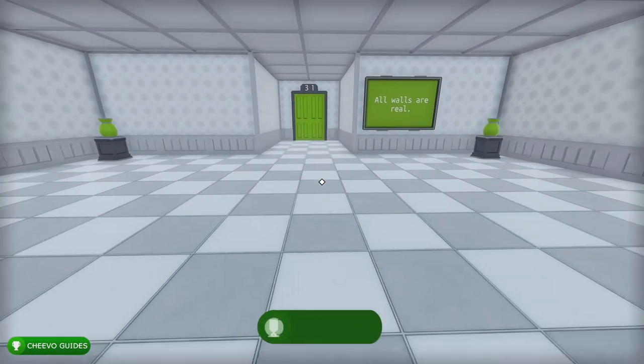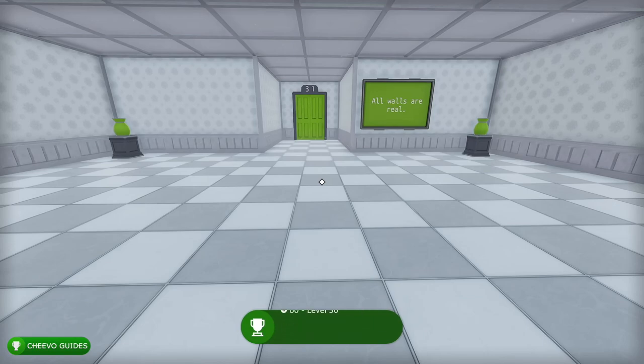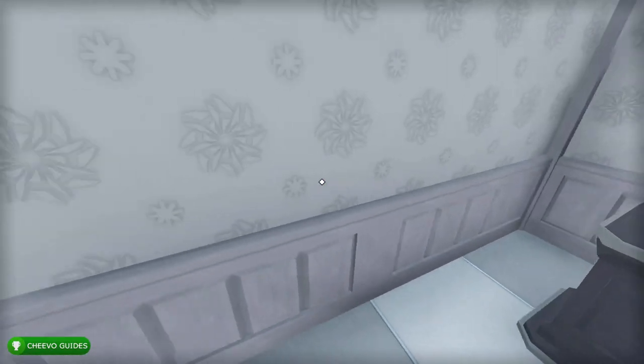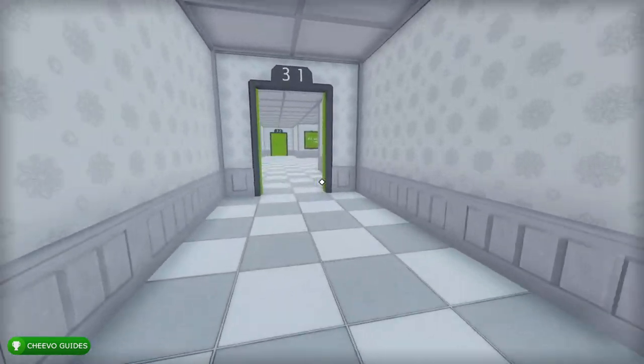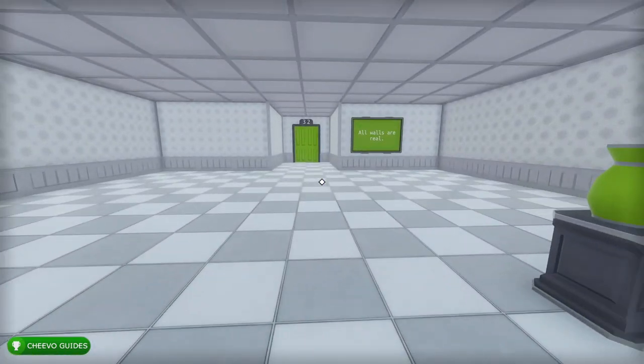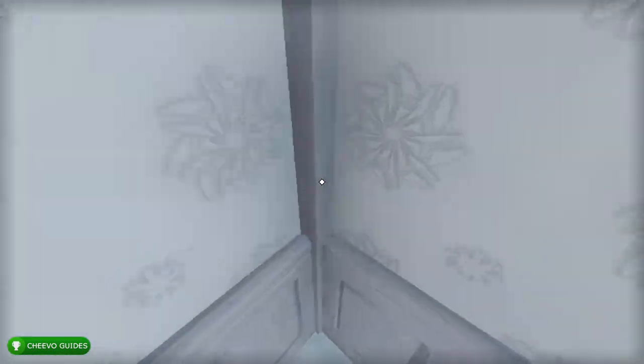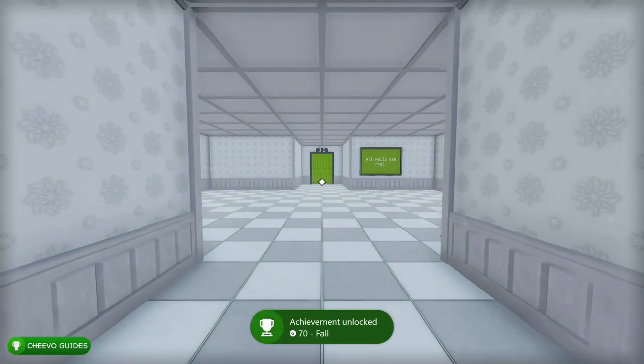Once we get to level 30 we unlock the achievement for level progression. The next level says 'all walls are real' but they're not — just walk into that wall to find a secret switch, activate it, and move on. In the next level there are more hidden walls — walk into this specific wall here, you'll fall out and unlock the achievement called Fall, worth 70 Gamerscore, for falling off the map.